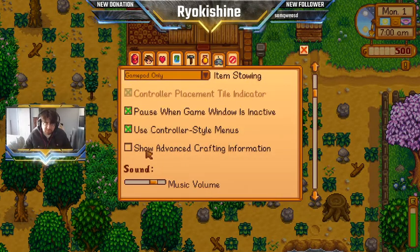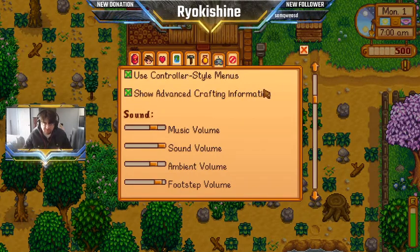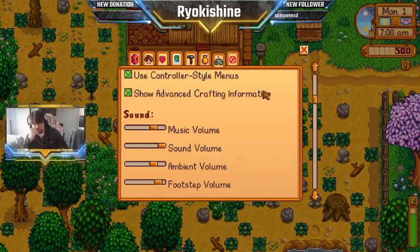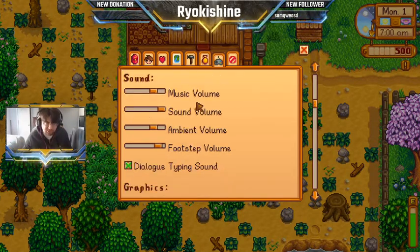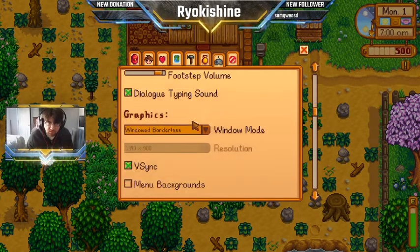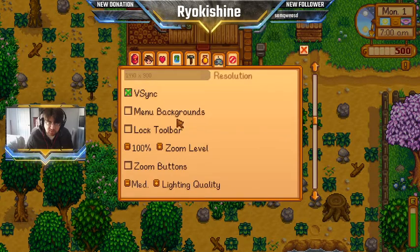Next, I turn on 'show advanced crafting information.' Unless you're a speedrunner or have been playing for years, you don't really know everything out there, so more information is never a bad thing. The next one I like is to lock the toolbar.